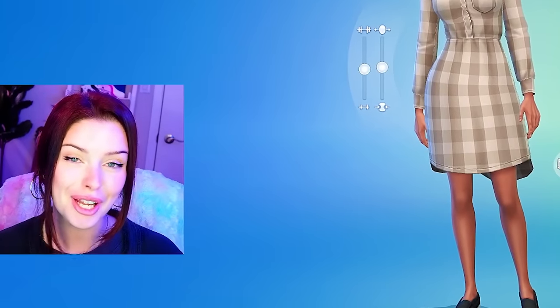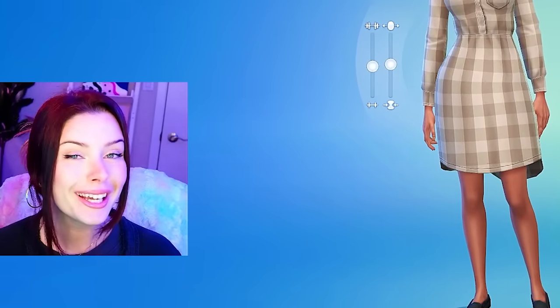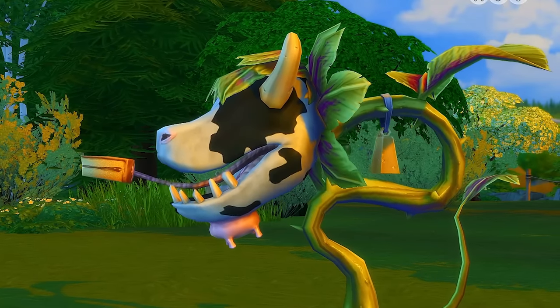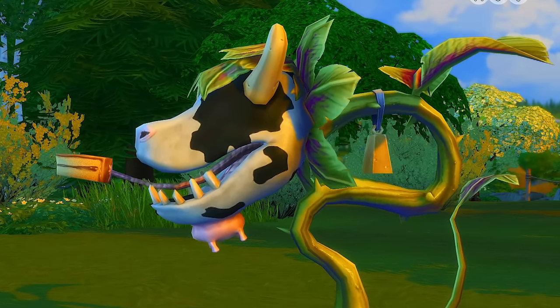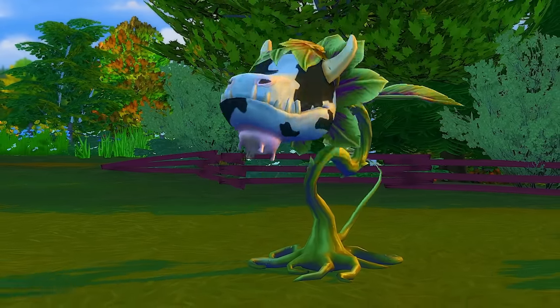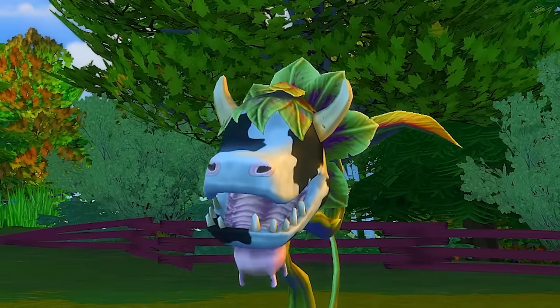Let's start off with the first kind of death, which is going to be the iconic cowplant death. Cowplants in The Sims 4 will stick out their tongues in the form of a very tempting piece of cake. Sims who are hungry enough to eat the cake will in turn learn the consequences and die.